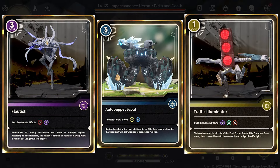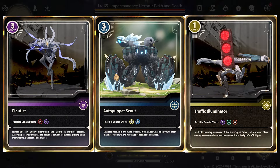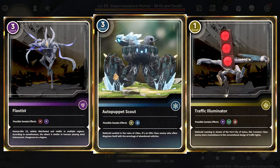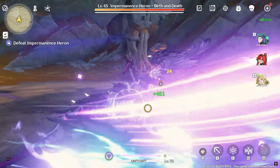From this event, the Sonata Effects of your chosen 5-star Echo will be from 2 or 3 possible Sonata Effects. I'm hoping that it matches the attribute of the character you intend to equip it with.